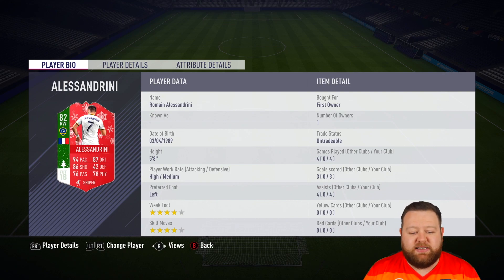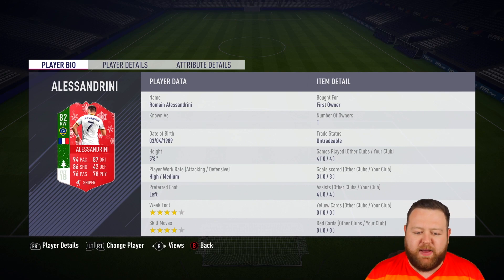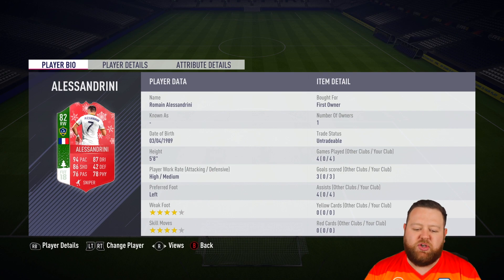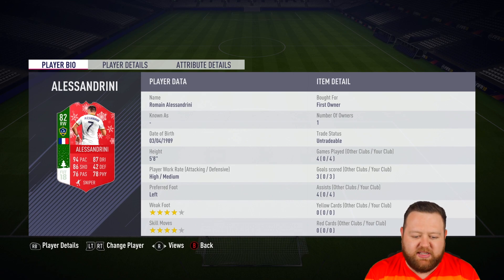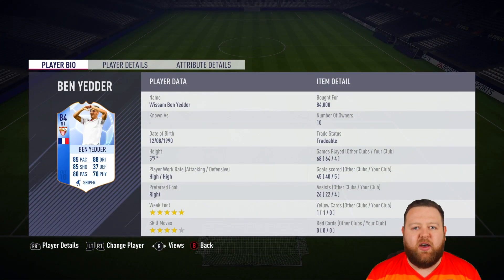We've got Futmas Alessandrini, who was a bit of a bargain for me — I already had loads of the players in the club. I would always like to have an Alessandrini in my club, but a special version. Look at the stats: 94 pace, 87 dribbling, 86 shooting. If that is not a fantastic super sub, I do not know what is. He is someone I'm always happy to have on the bench or in the main starting 11.